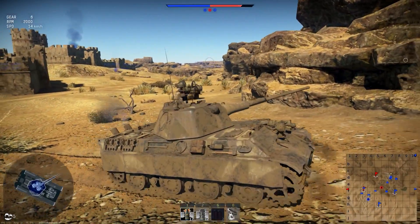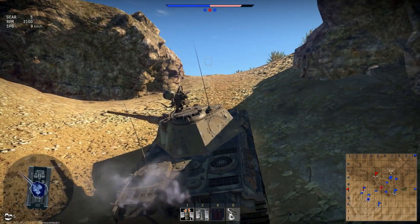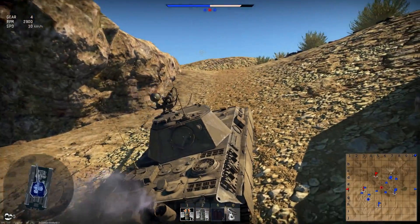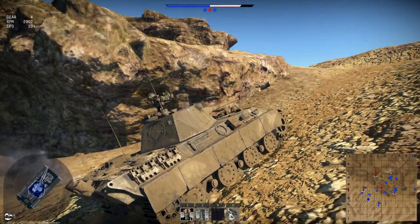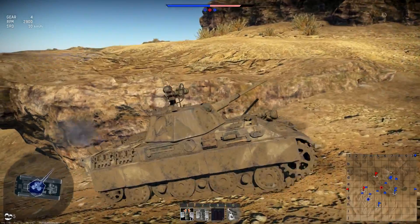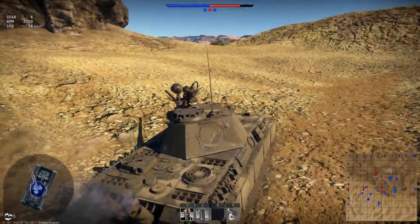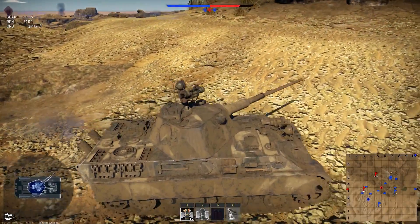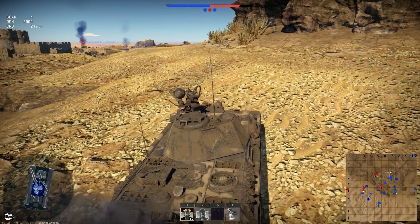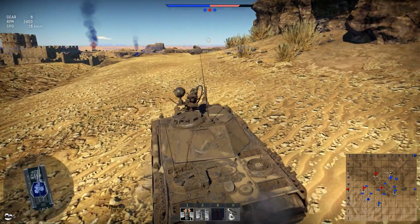We got shot in the side there, which is quite weak on the flanks. Nicely sloped at the front — good armor. It has 100mm of hull armor to the front, 60 to the sides, and 40 to the rear, but it's heavily sloped at the front. Turret armor is 120mm to the front, 60 to the side and rear, so it's quite a heavily armored tank for a medium. It's a 47-tonne tank but still has a top speed of 60 km/h — a good all-round tank.